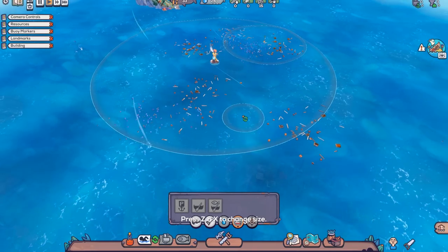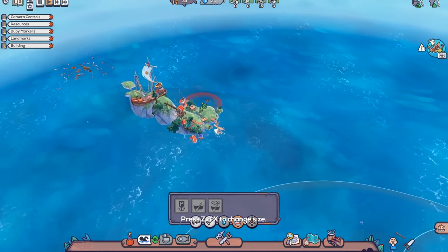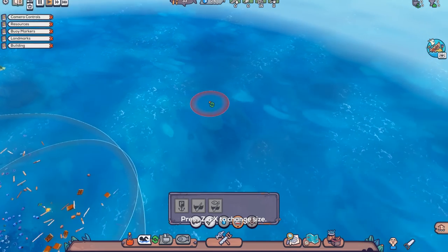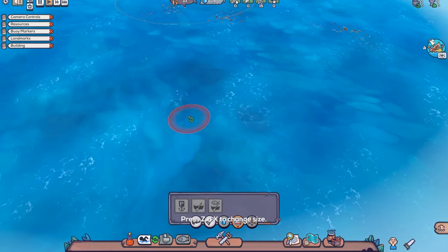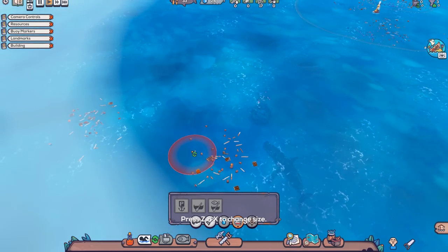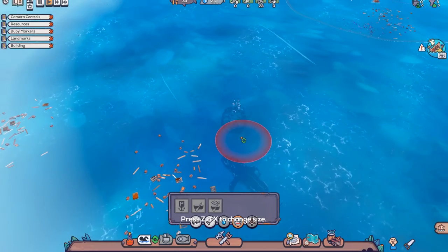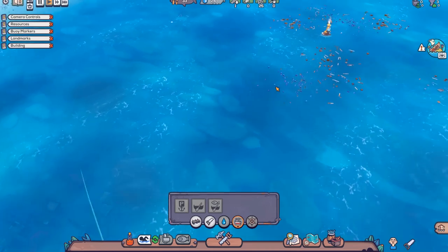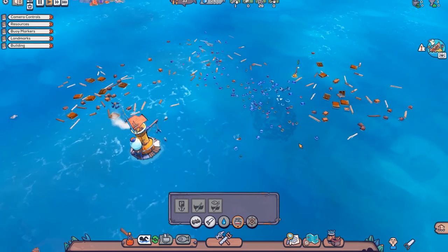While you can get plenty when you're swimming, there's much more things around that you can get with a boat. There's not a whole lot in the outskirts, but that's our friendly whale getting closer. There's also some fish that you'll want to get a little bit later, and you can't really harvest those well without a boat anyway.